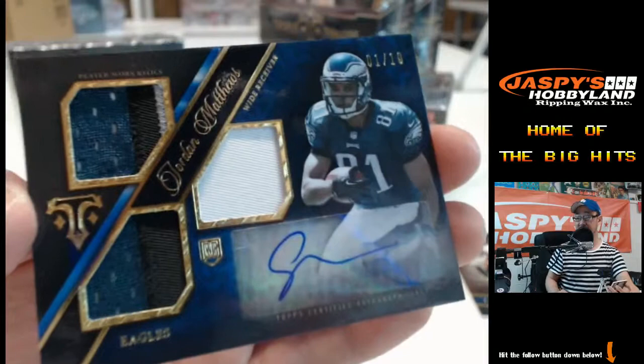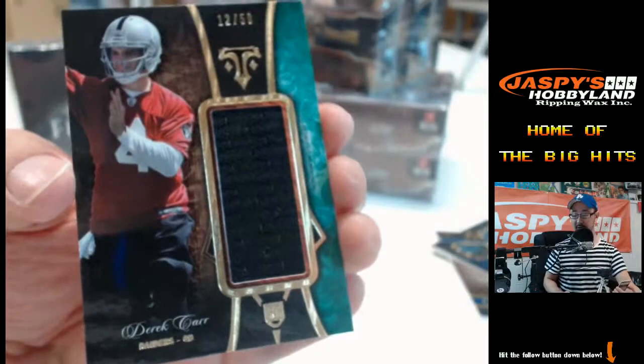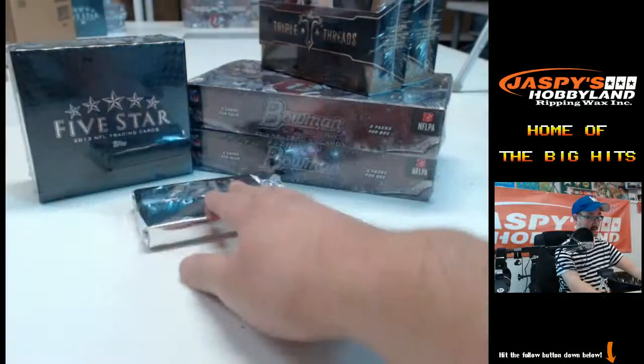Good start for the NFC East — that would be Sellers. Nice one, Sellers. Behind that, 12 out of 50 Derek Carr patch. There we go for the AFC West — that's for Anibal. Very, very nice start for this one. Second mixer available, folks.